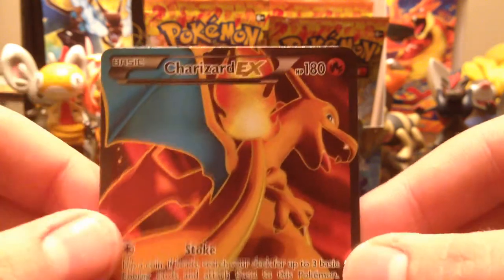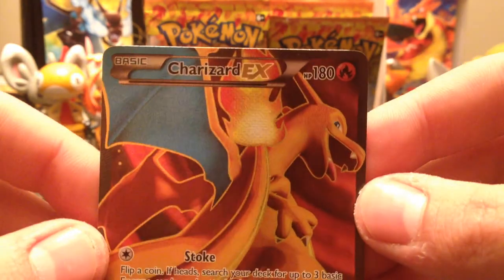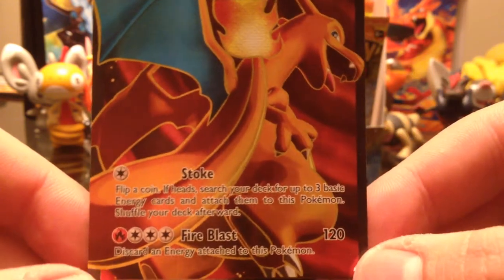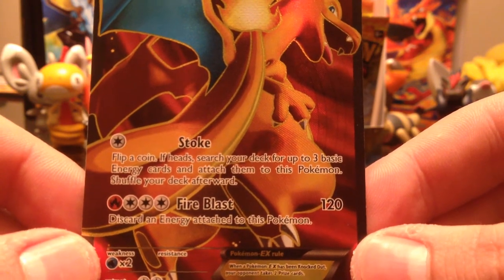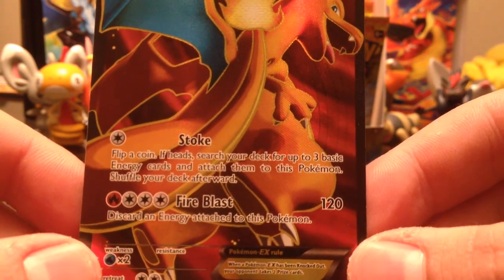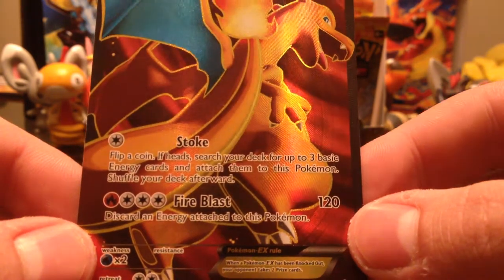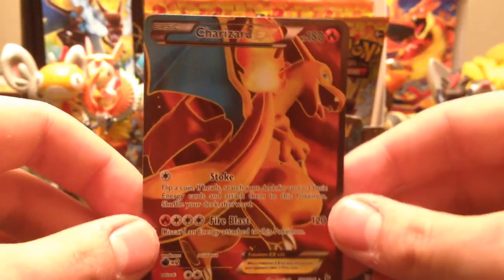He's a basic somehow — not sure how, but maybe it's the EX thing; maybe all EXs are basic. Not too up to date on the rules for battling and stuff. Anyway, he's got 180 hit points, which is pretty good. He's got Stoke — flip a coin: if heads, search your deck for up to three basic energy cards and attach them to this Pokémon. So you can use Fire Blast in two turns. Fire Blast does 120 damage and then discard one energy — so you can still use it every turn potentially. That is awesome.